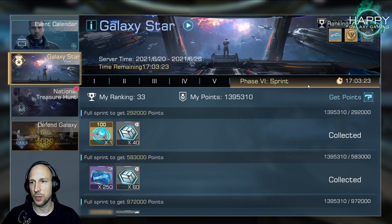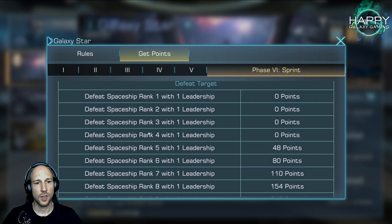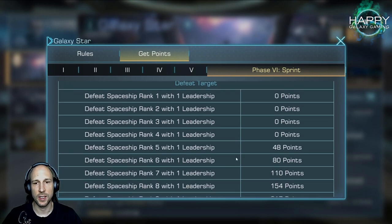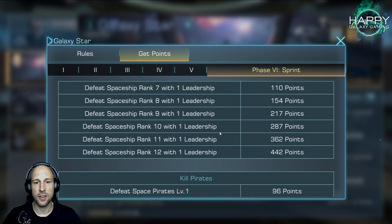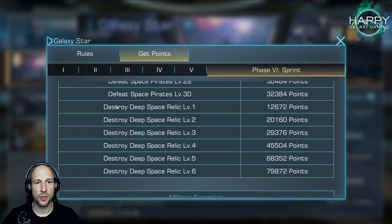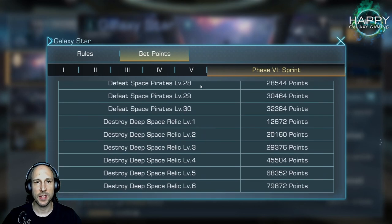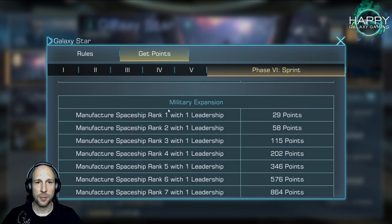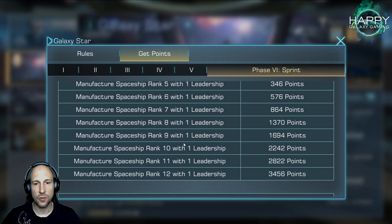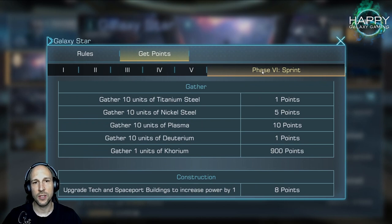And now we do have phase six: Sprint. It's a very interesting phase. You get points for defeating spaceships rank five or higher — that's exactly the same as phase five, the kill event phase — so that's an additional day for that. But you also get points for killing pirates, points for destroying space relics, and points for military expansion. Kill Pirate and space relics is one of phases one to four, manufacturing spaceships is another, and there's also gather and construction. So phase six is combining all five phases into one additional phase.